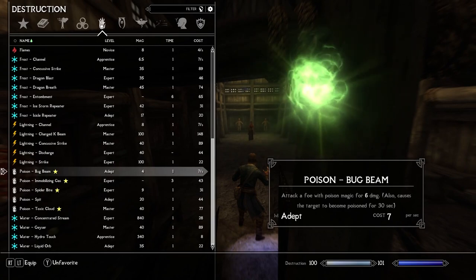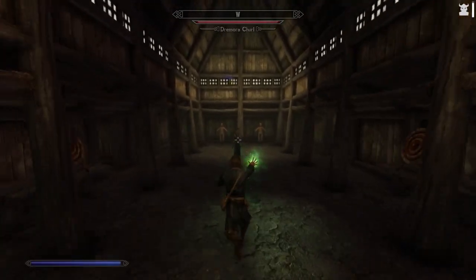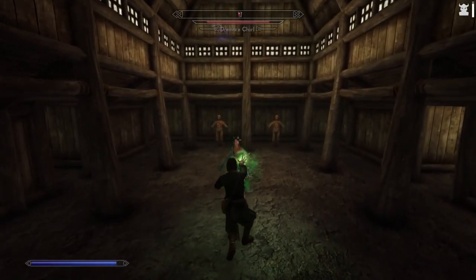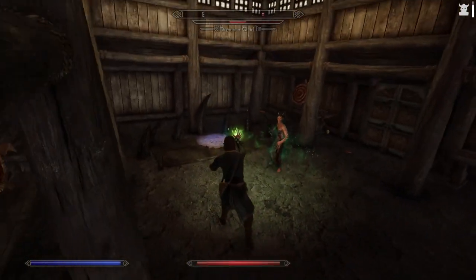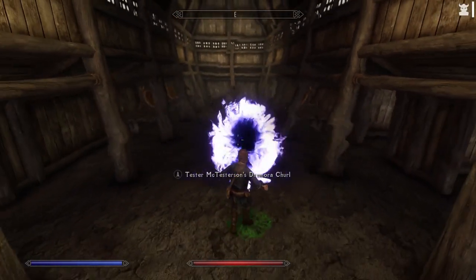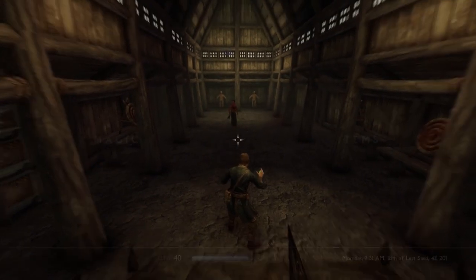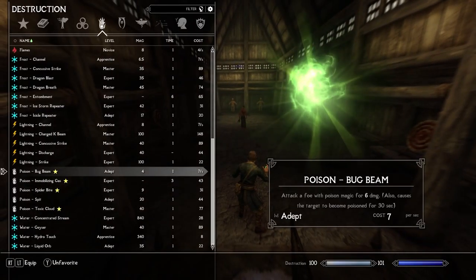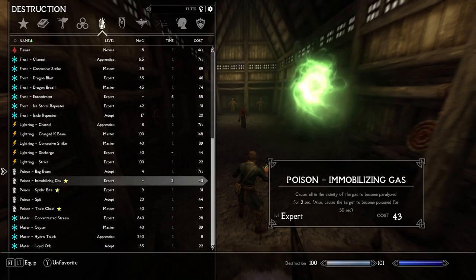Next we're going to try Bug Beam — attack a foe with poison magic for 6 damage. That's a bit of a letdown after 30, but let's give it a shot. That hosed him down. True to Fenderix, if you're using a continuous hose-down type spell, it's going to do less damage than a single-hit spell. So Spit does more damage than Bug Beam, but Bug Beam is a continuous cast so you can hit a whole group with it, technically.